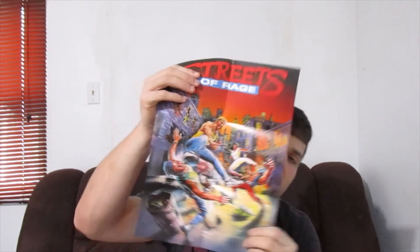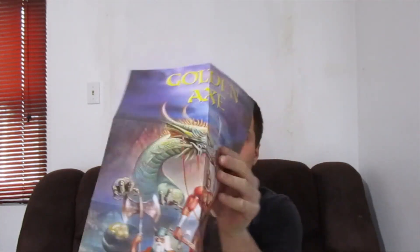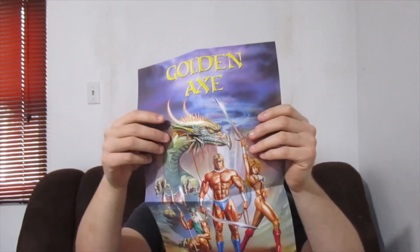So there's the back - here's what the disc looks like, pretty much the same as the front. One thing that's cool about it - I'm going to keep it in the case, I'm not going to hang it up anywhere - but you get a double-sided poster. First you got Streets of Rage right there, or you got Golden Axe. But like I said I'm going to probably keep this in the box.